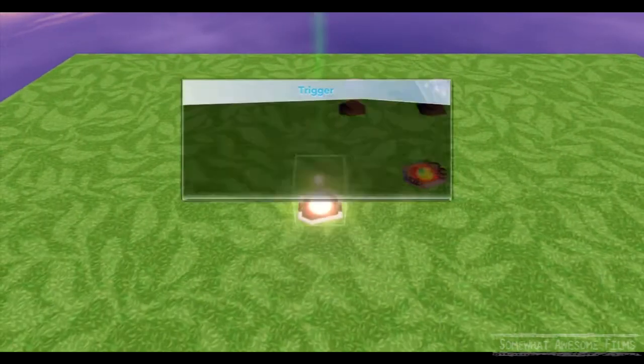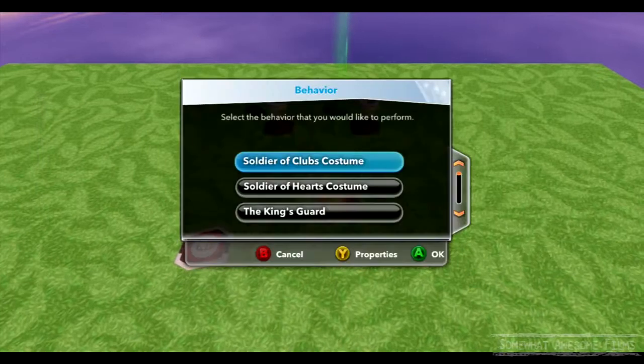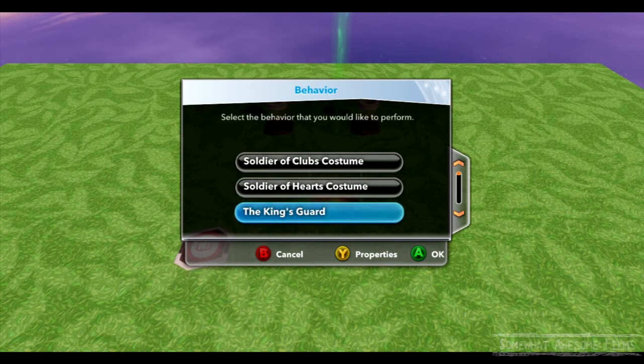So now we need to spawn one. We get to pick out of soldier clubs costume, hearts costume, the king's guard, tangled guard, agrabar guard, rhino guard, omni droid, melee omni droid, ranged omni droid, tank omni droid, Cavendish pistol man, Cavendish TNT man, Cavendish shotgun man, clam pirate, driftwood pirate, Mackus, turtle pirate, Fear Tech paintball players 1, 2, and 3, Fear Tech students 1, 2, and 3, Fear Tech student patrol 1, 2, and 3, or remove all, which will get rid of everyone spawned from that enemy generator.